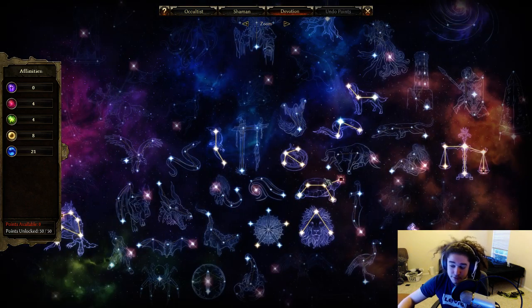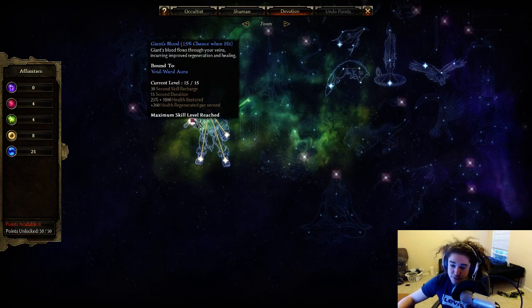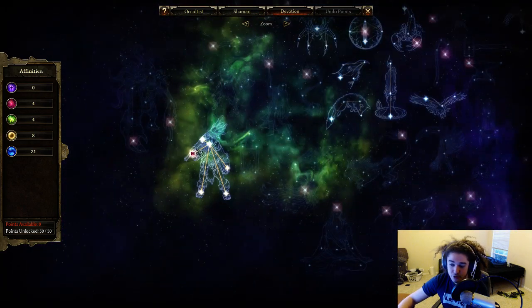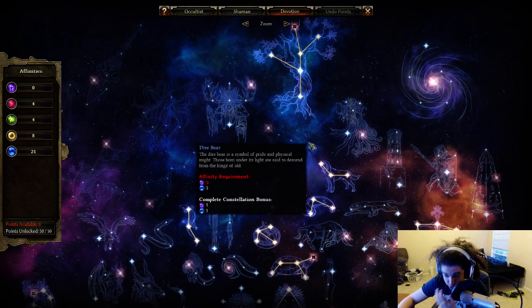Tree of Life is actually problematic right now. If Giant's Blood procs at the same time as Tree of Life — and Tree of Life is active 50% of the time — Tree of Life will override Giant's Blood and actually cut your regeneration. Giant's Blood gives a flat amount that outscales the percentage, and for some reason it overrides it. So I might respec my entire build back to a damage-focused setup.